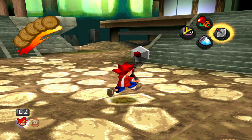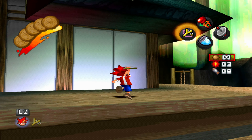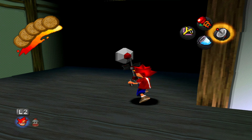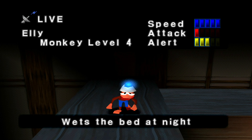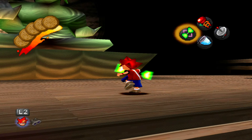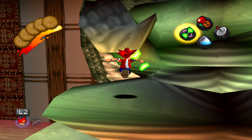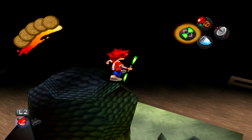Any more monkeys in this area? Doesn't look like it. There is a well over there - we're going to jump down there and see what's down there. I imagine that's where the Spectre Token is going to be. But before we go that way, there was a monkey in this area we need to find. From this level many episodes ago, there was a monkey lurking around up on the top there. Let's quickly get my Sky Flyer out and catch this fella. I imagine the rest of the monkeys and that Spectre Token are going to be located down that well.